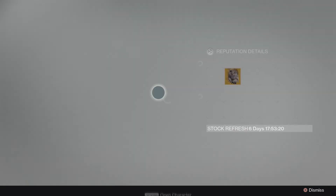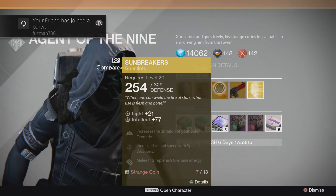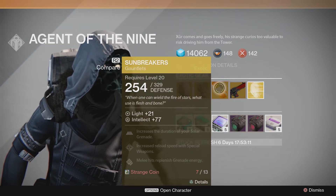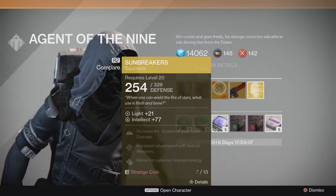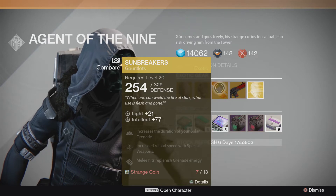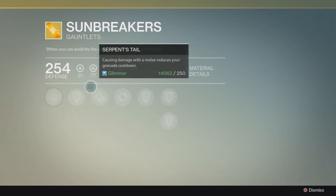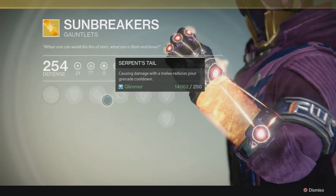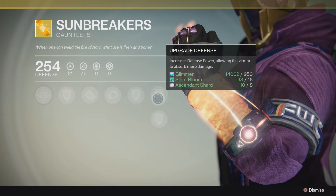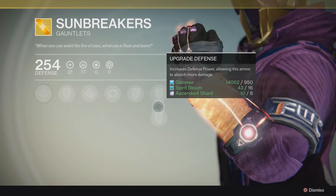Next one is the Sunbreakers gauntlets — this is probably one of the best exotic gear in the game for the Warlock class. It has Light 21, Intellect 77, and requires 13 Strange Coins. By the way, all gear requires 13 Strange Coins, and if you want to buy a pulse rifle or any other gun those require 23 Strange Coins, so you're going to need to grind out those weekly strike missions or get lucky in the Crucible.